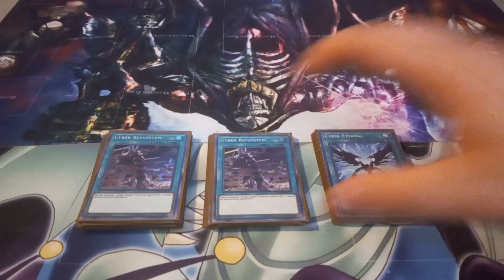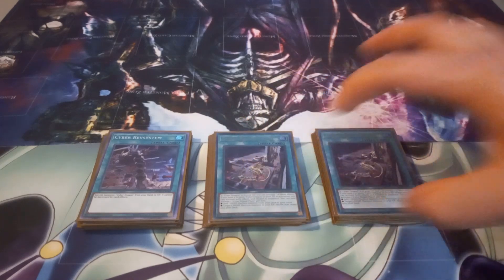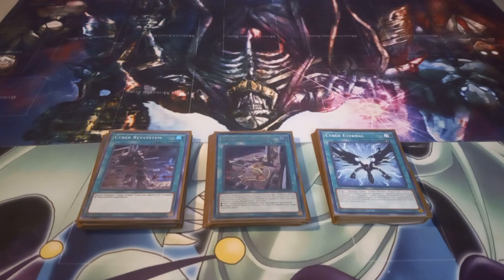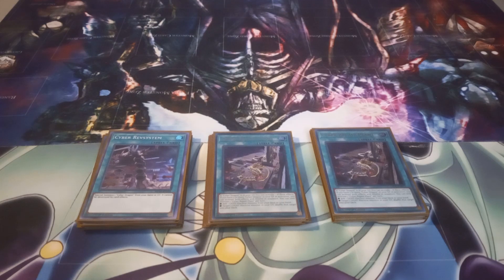I play two copies of Cyber Rev System, which just lets you summon a Cyber Dragon from your hand or graveyard, but it can't be destroyed by card effects. My favorite thing about this card is that it's not once per turn, so if you see both copies in hand, you can use both on the same turn. I also play two copies of Cyber Repair Plant. Cyber Repair Plant can only be activated while Cyber Dragon is in your graveyard. If you have three or more Cyber Dragons in the graveyard, you can use both of its effects in sequence; if you have two or less, you can only use one. The effects are: add a Light Machine from your deck to your hand, and target a Light Machine in your graveyard to shuffle it into the deck. This is how you search for Jizukiru, Cyber Eltanin, or Galaxy Soldier.